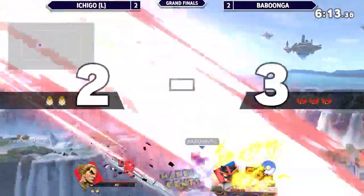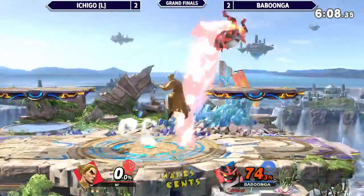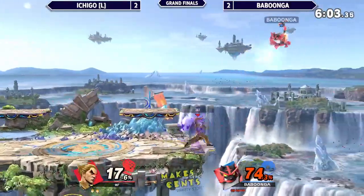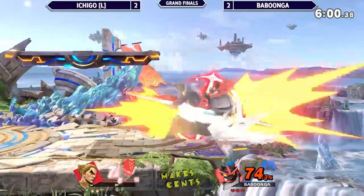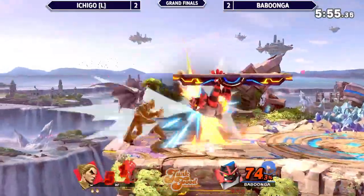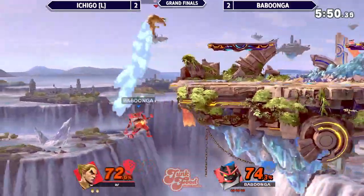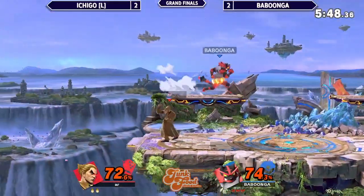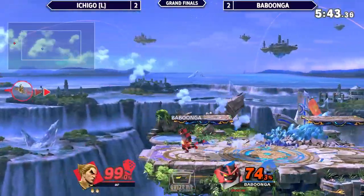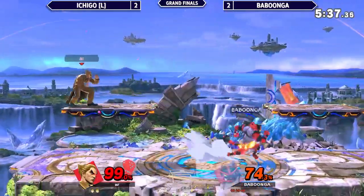What a pivot grab! I don't think that was true or even good DI — I think the weight from Babungo was just perfect. Cashing in the back throw for 17%. Good trying to catch that recovery with Down Smash — it's not working. Catches that side B startup. Just get the damage, doesn't worry about positioning. Babungo's just cashing out whatever he can, capitalizing on this extra stock. No edge guard, no ledge trap — back to neutral.